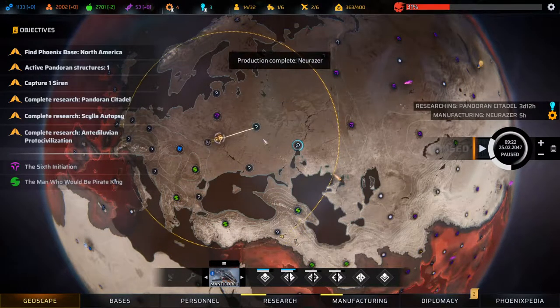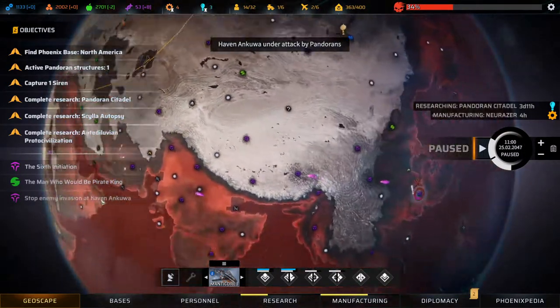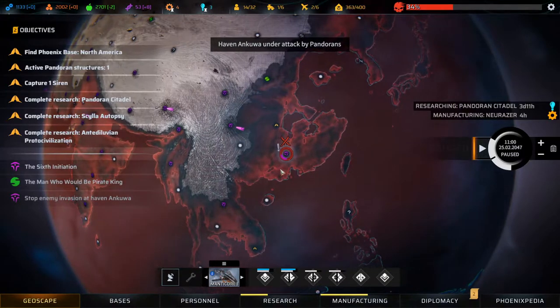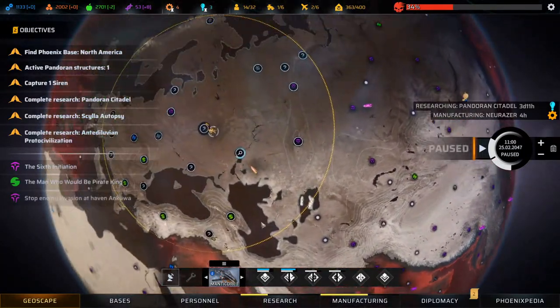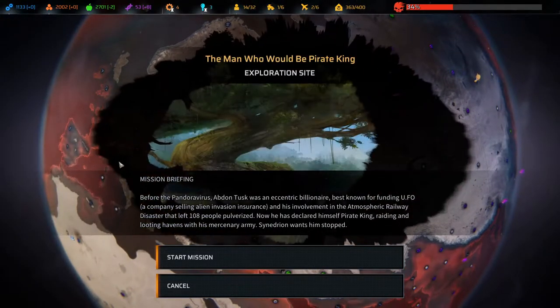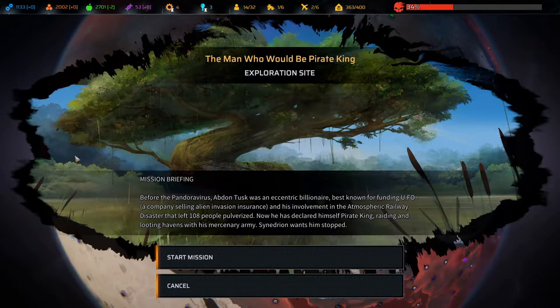Nothing here - let's head here and explore. It's too far away, I can't do anything about it. The Man Who Would Be Pirate King - exploration site. Before the Pandora virus, Abdon Tusk was an eccentric billionaire.